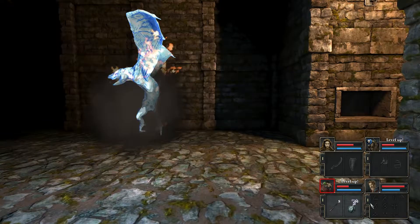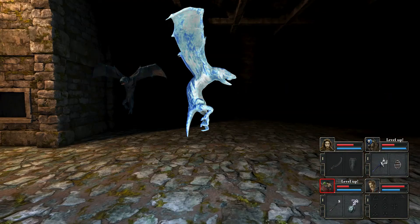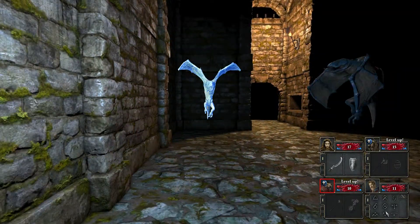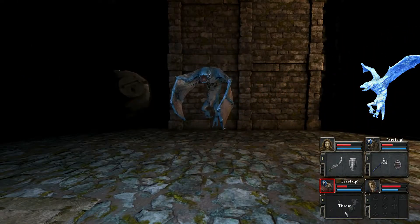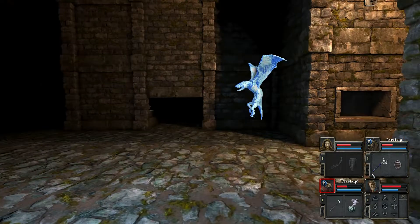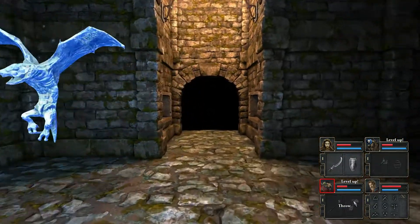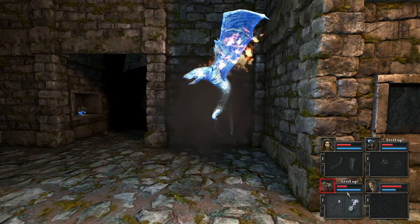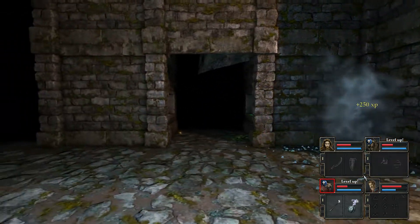Oh my god, there's two of them - two of the little sods. We might as well finish this one off now. Lucky we've got all these frost bombs, really lucky. There's a cube key in that secret room there, which is well worth having. Cube key right there - fantastic.